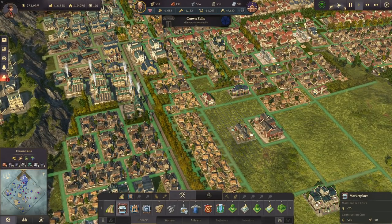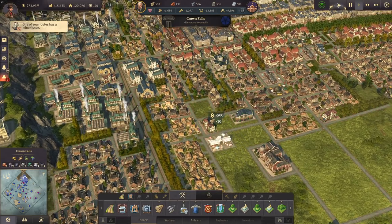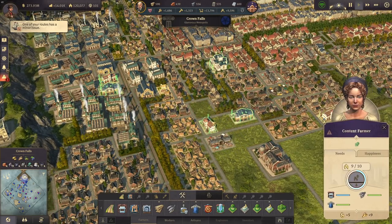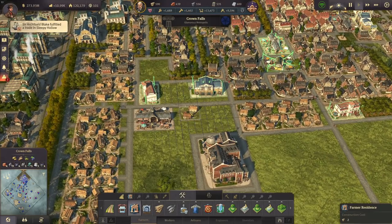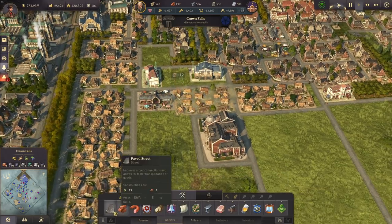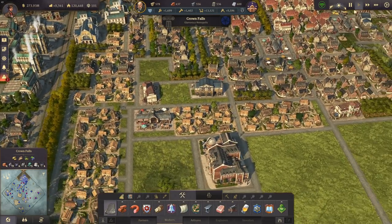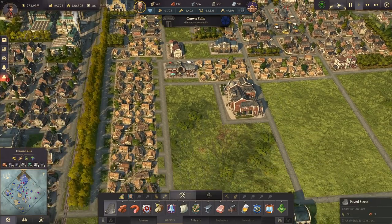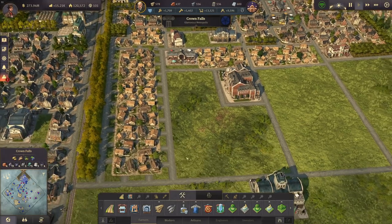Let's see how we need to place the marketplace. Here in the center I'd like to have it. If I build it here, they'll now have 100% coverage — yeah, it's got 100%. Here we have some more houses, but bear in mind the marketplace is going to disappear naturally as we upgrade those buildings, so not a big deal.